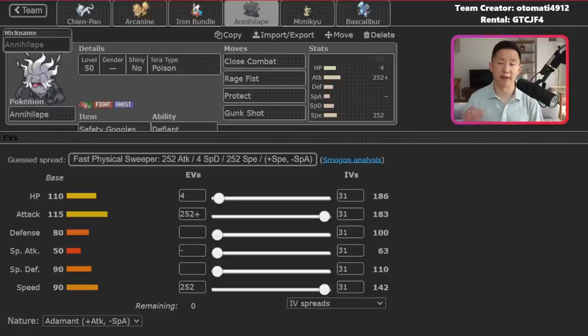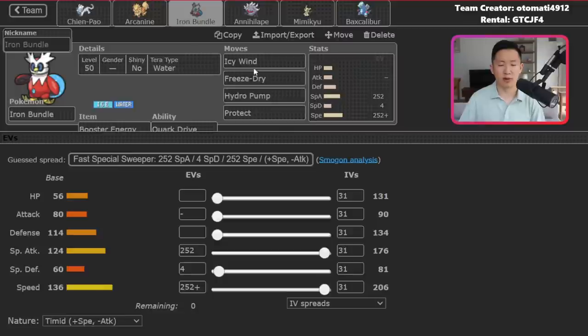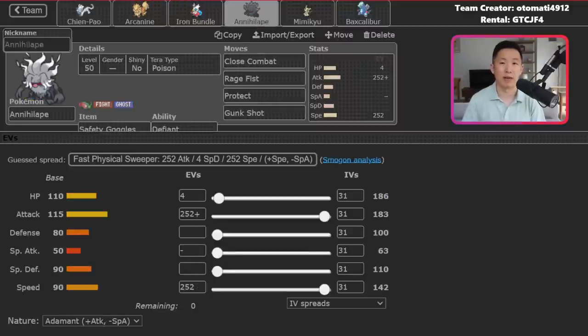Poison Tera and Gunk Shot allow you to resist certain types and deal super effective damage into Grass and Fairy types. Fluttermane is the most common Pokemon in Regulation C, and if a player Tera Fairy Fluttermane and goes for Dazzling Gleam or Moonblast, Annihilape can just Gunk Shot for a super effective one-hit KO. And if they don't Tera, Iron Bundle can drop speed with Icy Wind and Annihilape can KO it with Rage Fist. The main point is that it lures Fluttermane into a false sense of security.